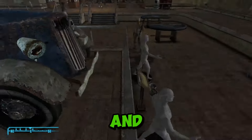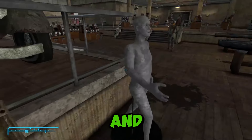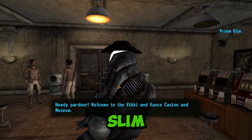Head toward Vickie and Vance's car that's in the center of the casino. You'll notice around the car that Vickie and Vance's clothes on the mannequins are gone and the display case is broken. Read the plaque next to the broken display and hand it over to everyone's favorite robot, Prim Slim. Sorry Fisto.